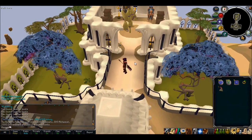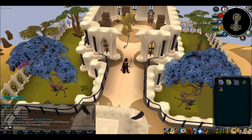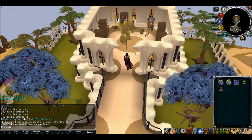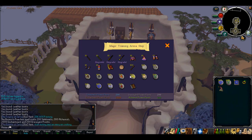On my way to the completionist cape, the first thing I decided to do was go unlock Bones to Peaches. After many gruesome hours, I got the points for it. Some of it was kind of fun, but the Graveyard one and the Alchemist one were the worst. The Teleconnect one was kind of entertaining because it was like a puzzle, and the Shaman one there's a way to do it really fast, so that one wasn't too bad. But anyway, I did it.